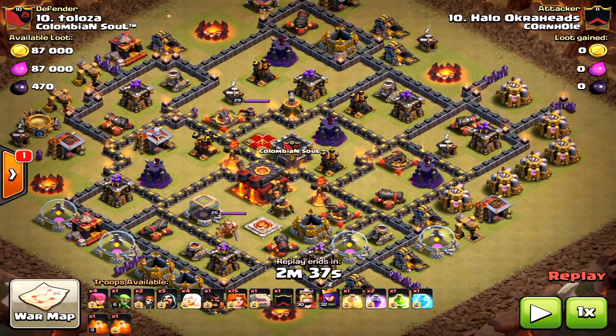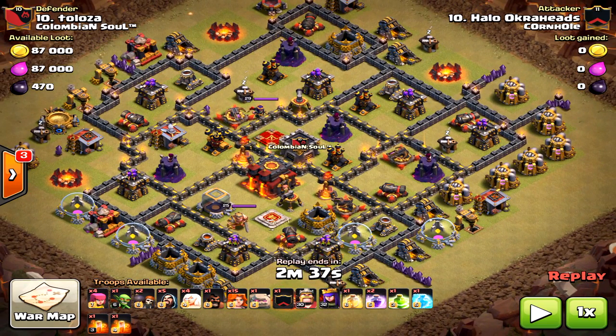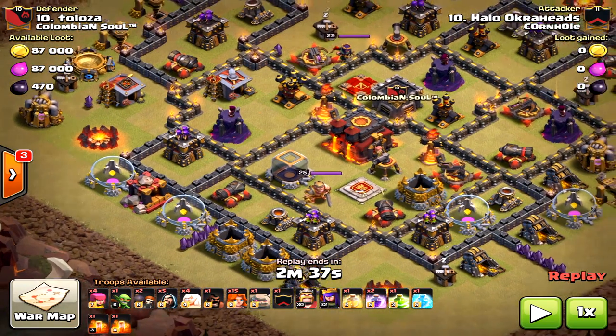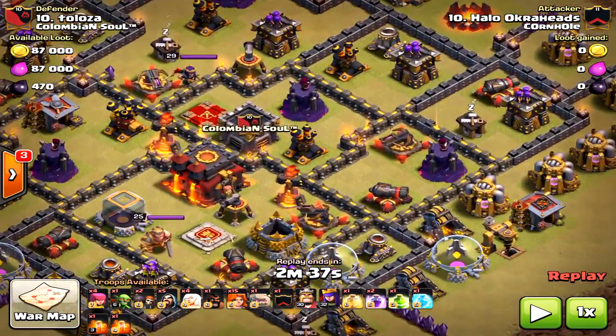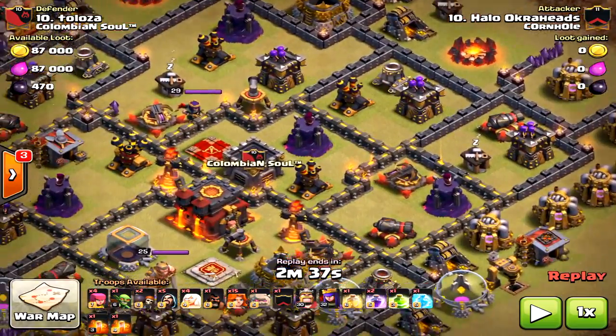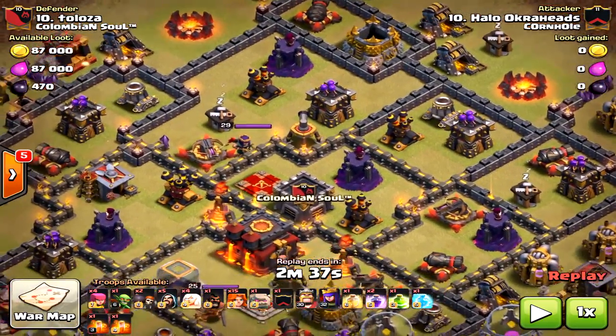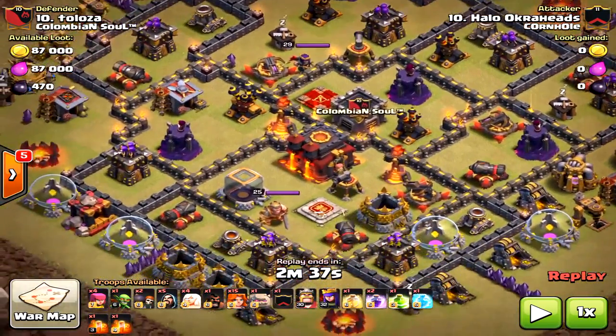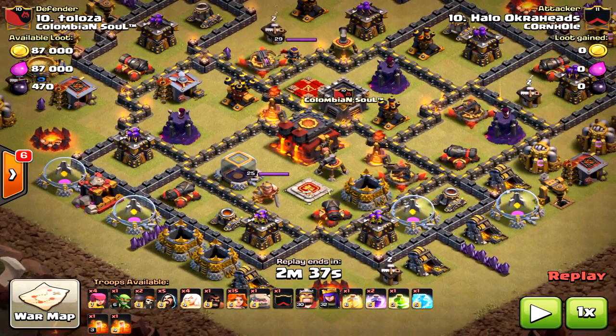Let's look at this base and see what to do about it and how to take it down. Obviously the goal is to get the inferno tower as quickly as possible. This is not a max defensive base but very similar to my hero levels. You want to steer clear from those Xbows when you're doing the queen walk. The Xbows are not located to the west — no Xbows will reach my queen if I come from the west, and neither will the air defenses be able to reach the healers, which is very critical.